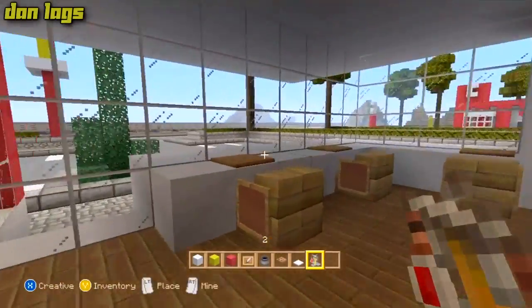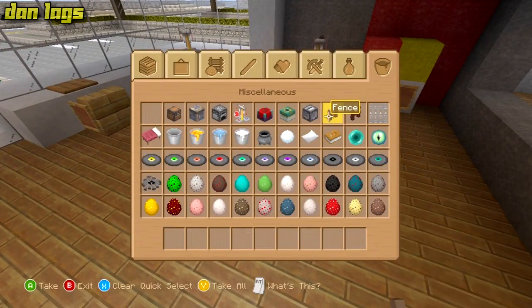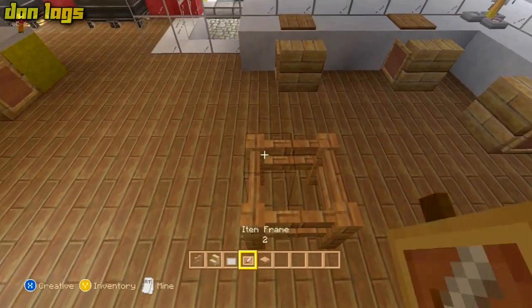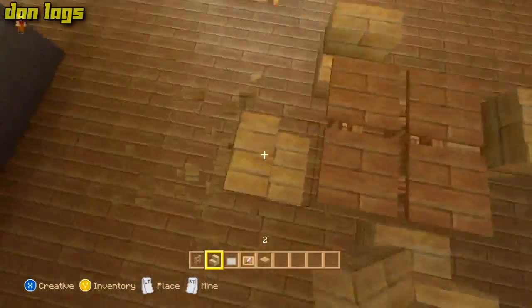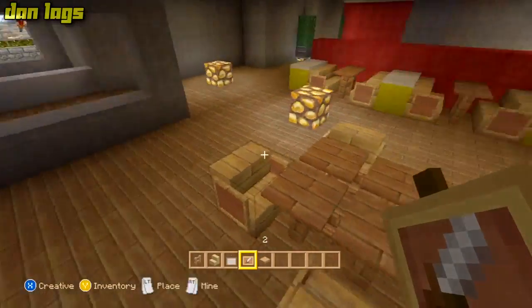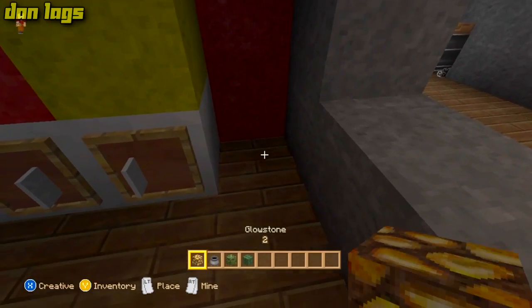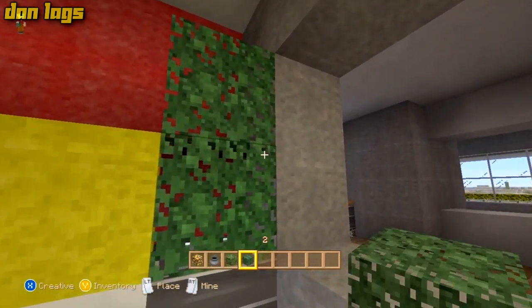I'm going to throw a brewing stand down here, why not. Let me put a couple of tables down — maybe like two. I wish the stone would look better so I could use some stone pressure plates on top of these tables, but stone looks kind of bad in this texture pack. I still use this texture pack because everything else looks pretty amazing — this is by far the best texture pack on Xbox. Let me also put another one of these bushy things in the corner. A nice bush just brightens the room when you're getting your ketchup and mustard.